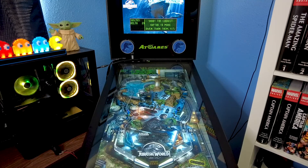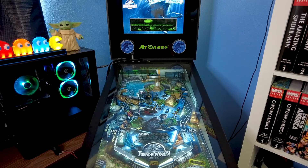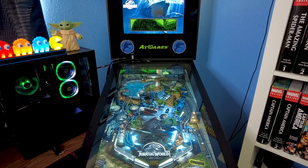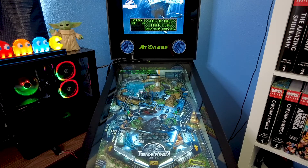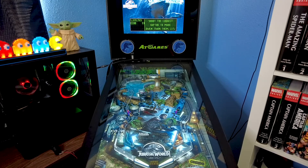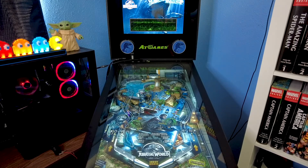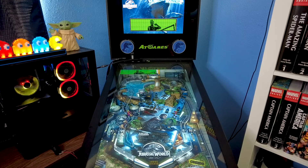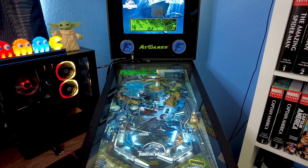I got to feed the raptors. Who's first? Delta — bottom left. There you go, good job Delta. Blue is next. Then Echo — Echo's top left. That one proves difficult for me at times. There we go. And old Charlie there at top right. That's what you get. Life finds a way. We got that first mode done.